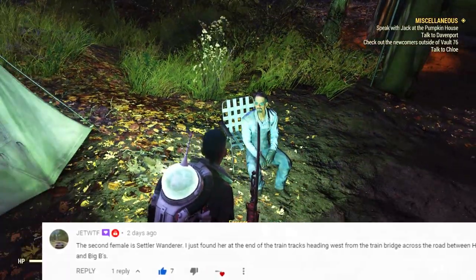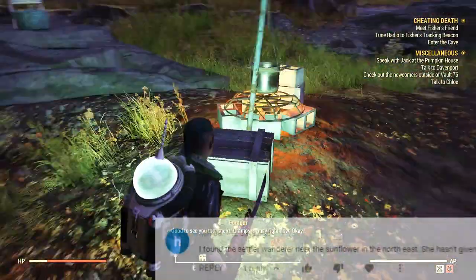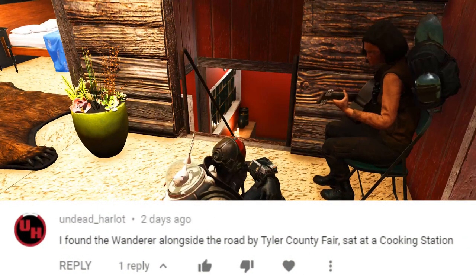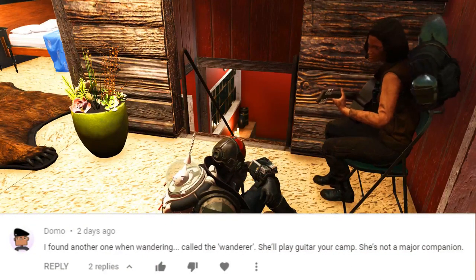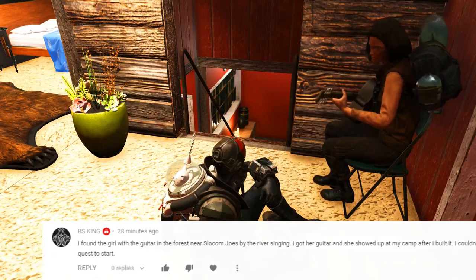I was also told by many people that they found their Settler Wanderer all over the map through random encounters, which confirms what I mentioned. I didn't find her a second time, but I did find the Settler Forager and the Raider Punk in these camp encounters a few times, so I know as a matter of fact that minor allies can spawn there.